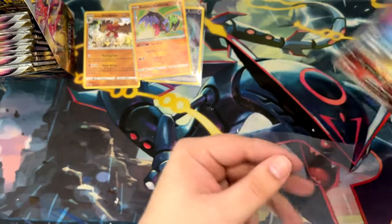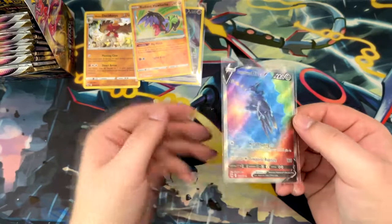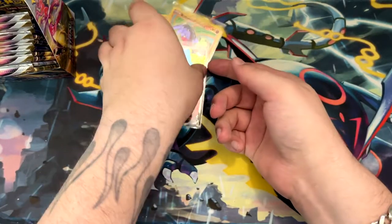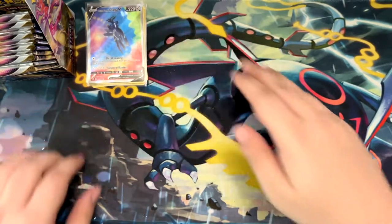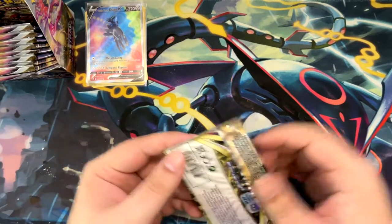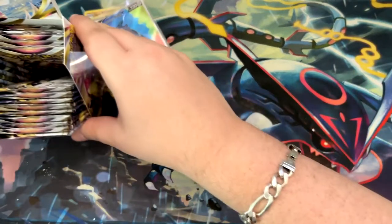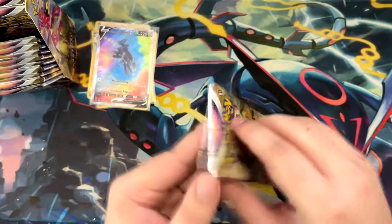Those are two sleeves and a penny sleeve. You can't even imagine how happy I am. You're gonna sit at the top of the stack over here - you're gonna give us good luck, Dialga. Oh boy, what an opening! And we have so many packs still to go through. That's absolutely amazing.